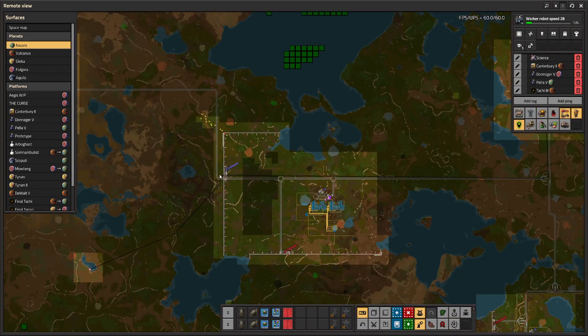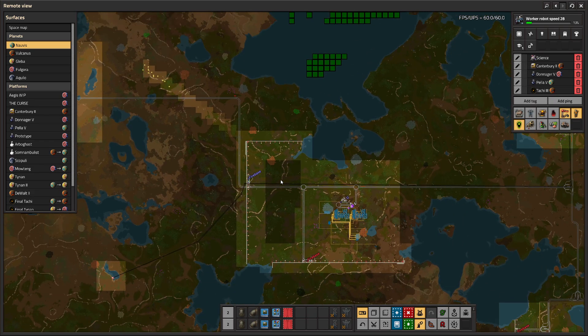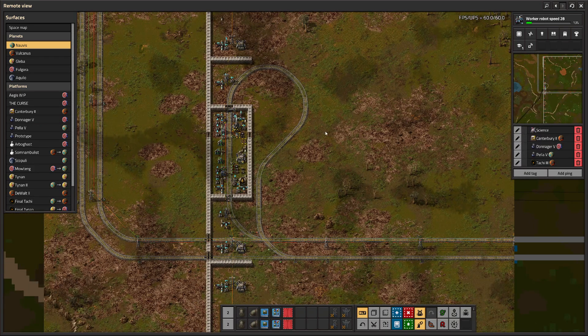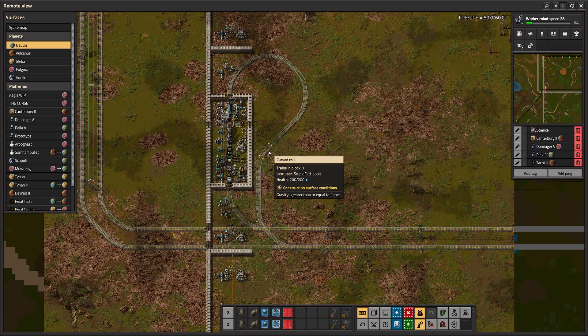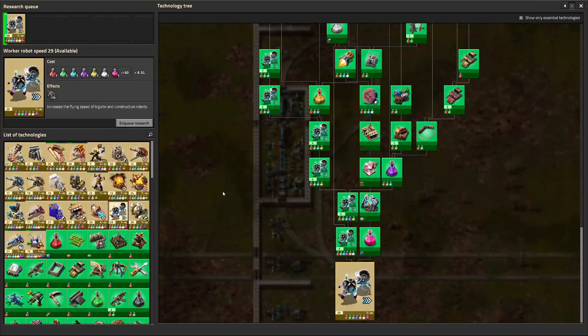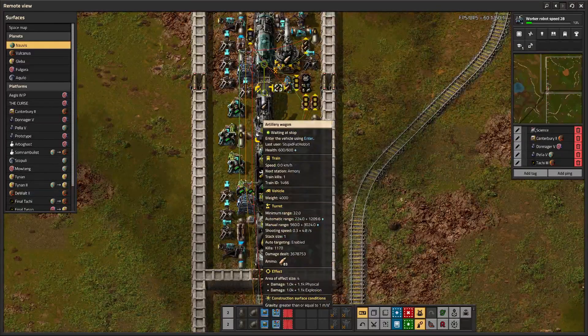There is a somewhat obscure but important issue that affects all artillery cannons. This issue becomes more prevalent the more range you have, but is observable even with very low levels of artillery range. This is a relatively large megabase with several hundred hours, 2 million SPM, etc. So my artillery range has been cranked relatively high — we are currently at artillery range 18 in research, so we are at about 1400-ish automatic artillery range.